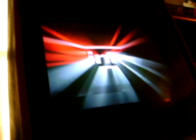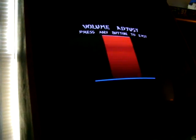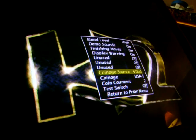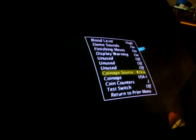I believe mine is already set up for free play. The trick is to get into your MAME32 menu by hitting Tab, then go to your DIP switches. This one right here where it says your coinage source — you want it to be set to disk.